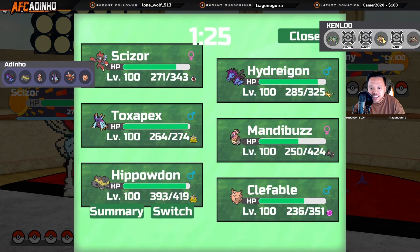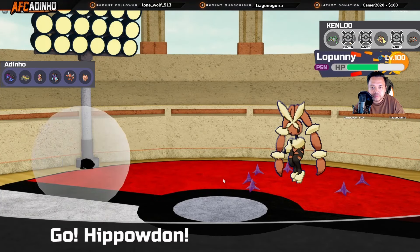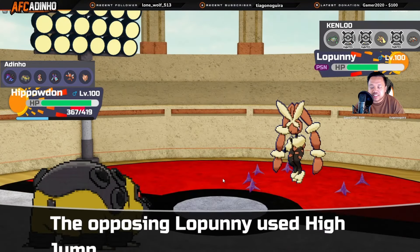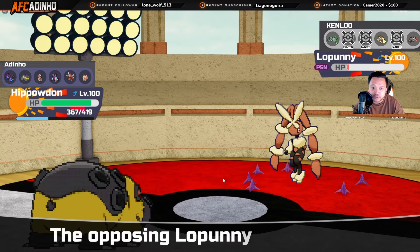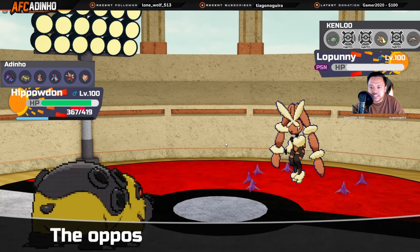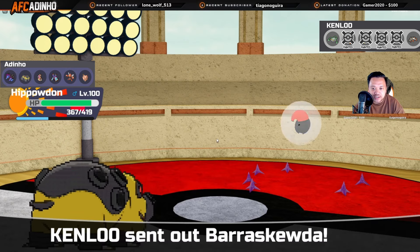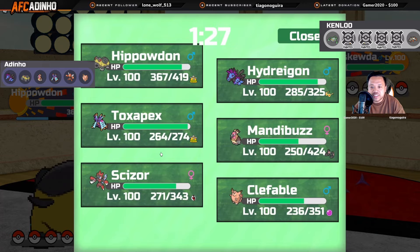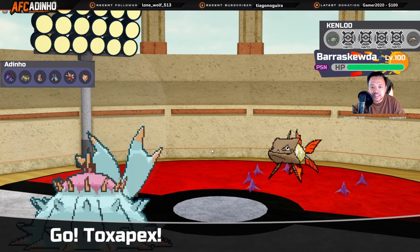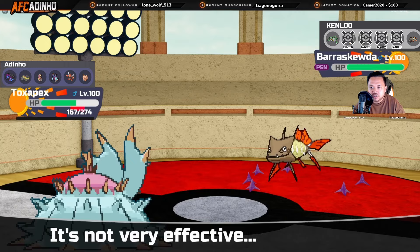He decides to bring in Lopunny. I know I can easily live a Fake Out but I'm Leech Seeded and I don't want to Bullet Punch into a Ferrothorn switch, so I'm actually gonna make the Hippowdon play. Whatever he does, if he touches me he's gonna take Rocky Helmet plus sandstorm damage. He actually misses High Jump Kick, which sucks for him — but Hippowdon wouldn't die to it anyway, and I'd have just Slacked Off on the next turn. Lopunny is gone. He decides to bring in Barraskewda, but with only two Pokémon left and Barraskewda completely walled by Toxapex, it's basically GG.